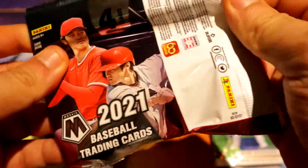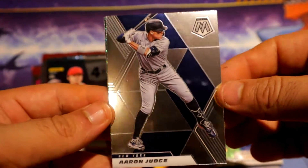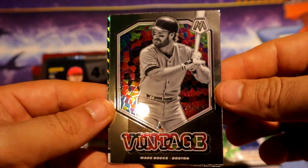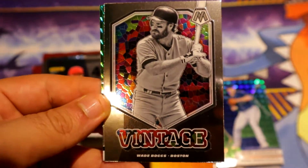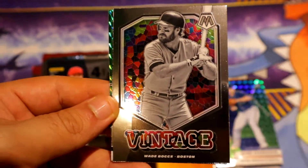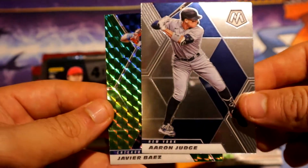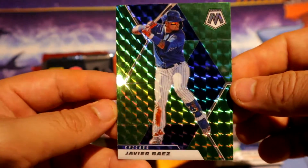Pack number four — we have Merrifield, Judge, and a vintage of Bugs. Really don't know if this is focusing well. And the green will be Javier Baez, still in his Chicago uniform here. Sweet, I'll take that. Alright, last Mosaic.